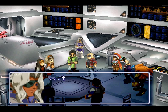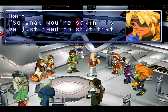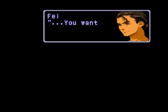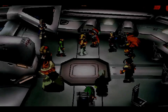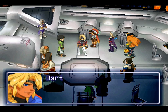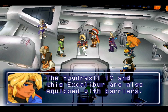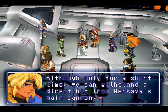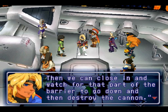Unfortunately, we don't have such a long-range cannon that could acquire a target in such a brief time frame. So what you're saying is we just need to shut that annoying cannon up, right? You want to go head-on into Merkava? Now you're being reckless again. That's suicide. No, listen. We're not going to just rush in. The Yggdrasil-4 and this Excalibur are also equipped with barriers. That's what we'll use. Although only for a short time, we can withstand a direct hit from the Merkava's main cannon. Then we can close in and watch for that part of the barrier to go down and then destroy the cannon.